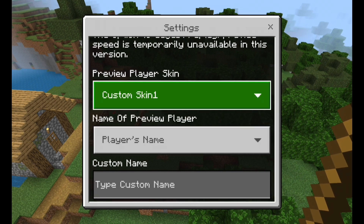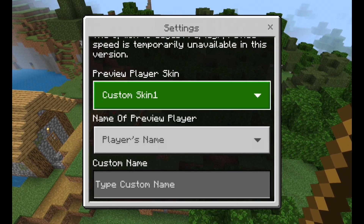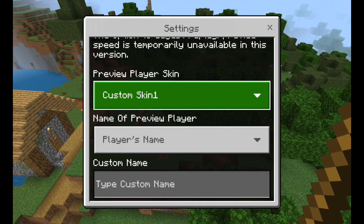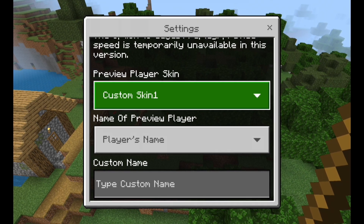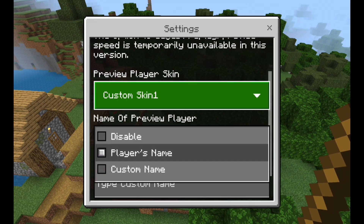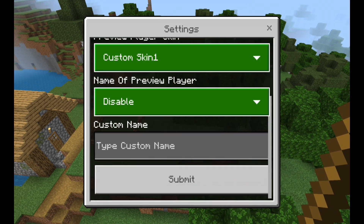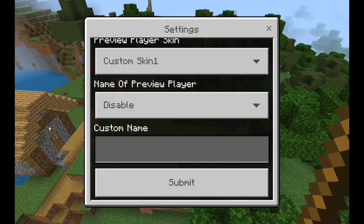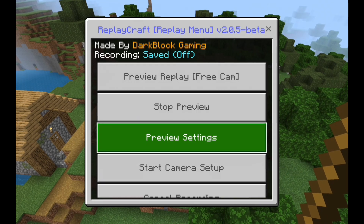The first thing is the Steve skin. You can use your custom skin — you'll have to manually import it into the add-on, and I'm going to make a video on how to do that. There's also the player's name. If you click 'disable,' the name won't disable — that's probably just a glitch in the add-on. Once you change the preview settings, click 'submit' and then preview the replay.